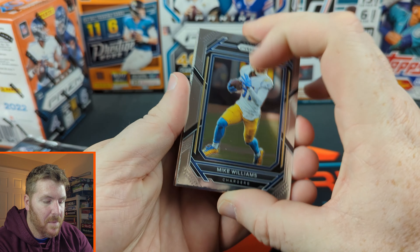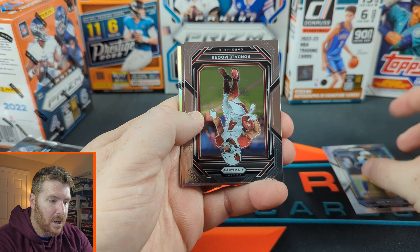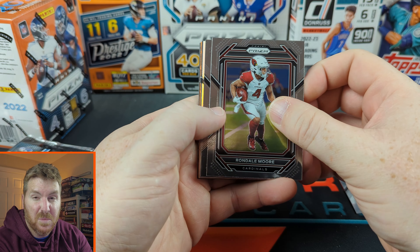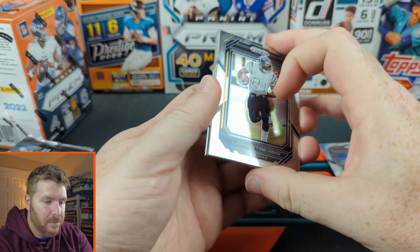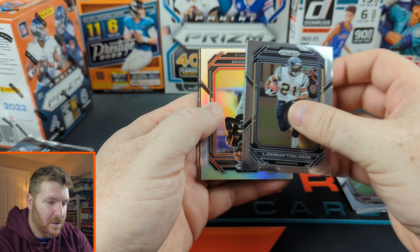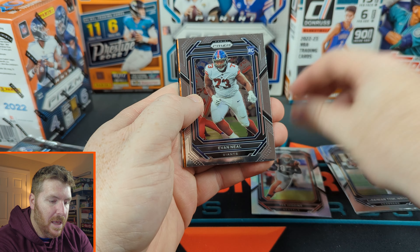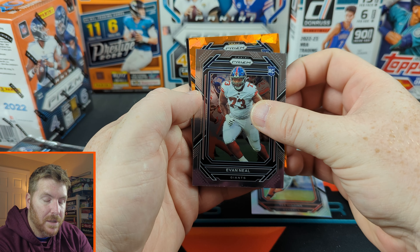Alright, here we go, new Prism — I like it a lot, I've had good luck so far. Mike Williams, Rondal Moore. Looks like we have our silver in this one too — maybe we got multiple silvers, maybe we're that cool. LT... here's our silver: T. Higgins, not terrible.